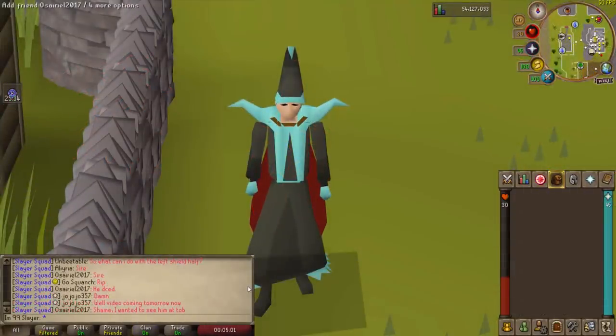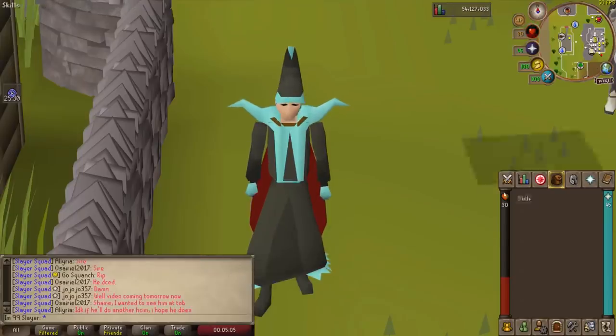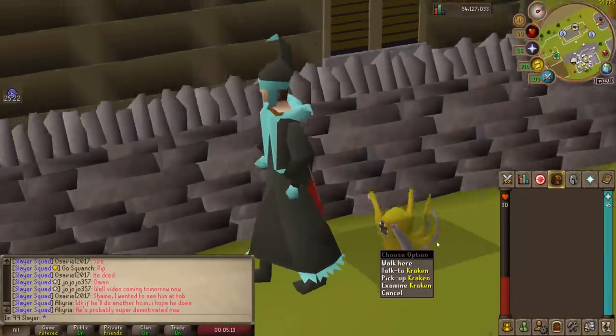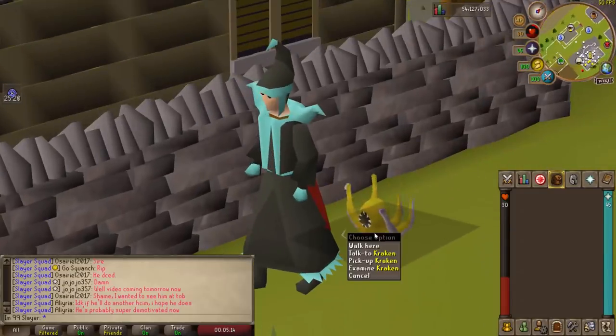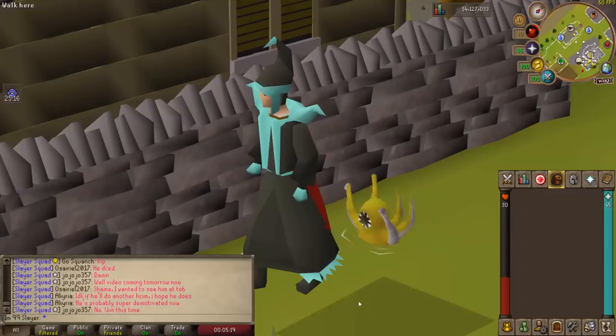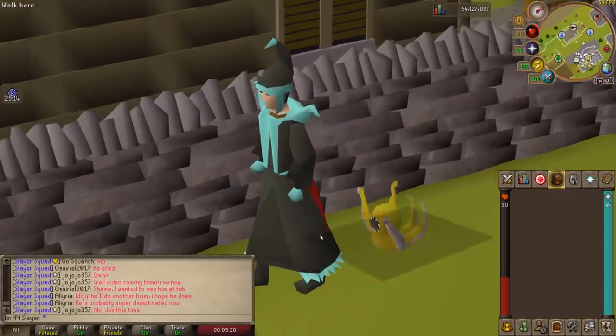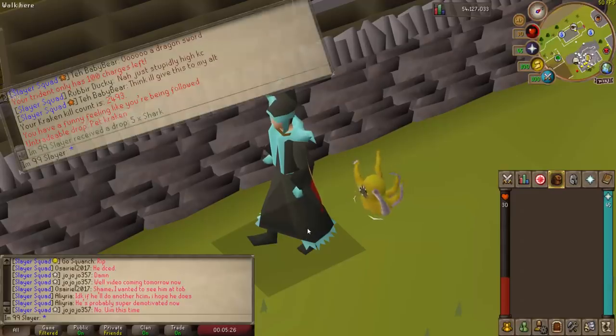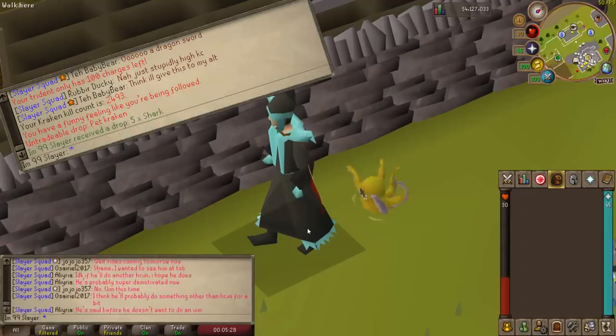I want to show you guys something - there's a little something I happened to come across recently. Don't mind my 30 HP, I'll fix that later. Look at that guy. Isn't he just the cutest little thing you've ever seen? His little teethy mouth and all his little tentacles. I was so happy when I got him - it was finally about time. 2,493 kill count, first pet on this account.